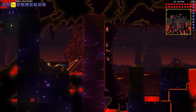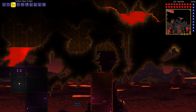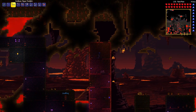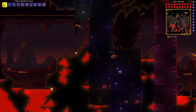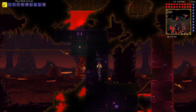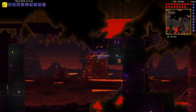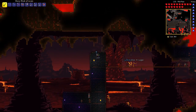The fireballs kind of lob, which is lame. Let me check my map — where's the closest water I could pour down here? It's pretty far but there's a lot up there. We gotta go back up and start pouring water down here. We also want to get you an Obsidian Skull so you can walk down here with us.